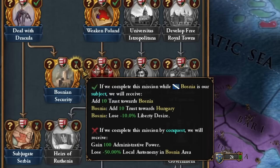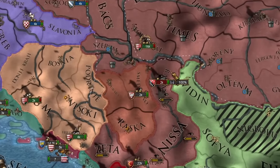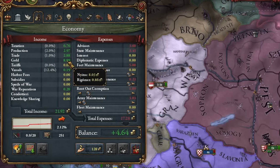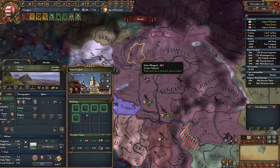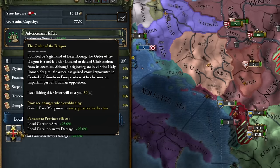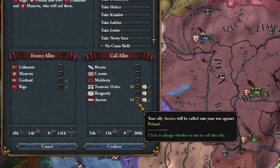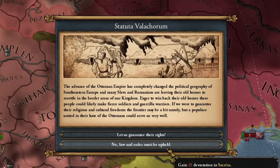I decided not to complete this mission yet — I prefer to do it only after integrating Bosnia. I also reclaimed some land. Rebellions had to break out, of course. I also completed the mission to expand the gold mine. Gold income exceeded 50%, but thanks to that, I will expand my mine even more. It has little chance of collapsing at this point, and even less so in the future. In Slovakia, the Dragon Order headquarters were established, and now it's time to attack Poland with the help of my allies — the goal was to renew the Hungarian-Polish Union.